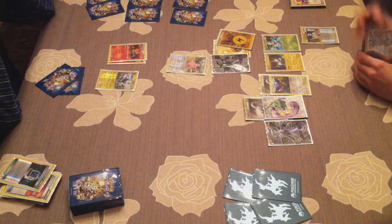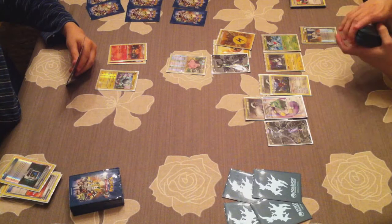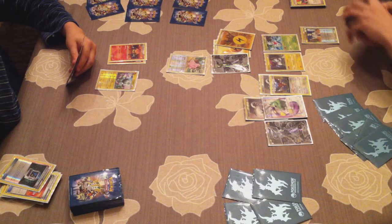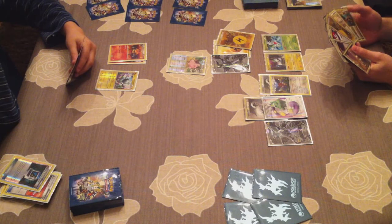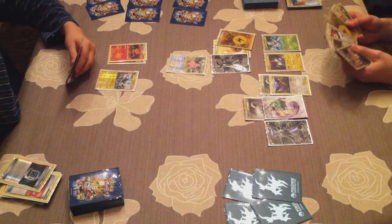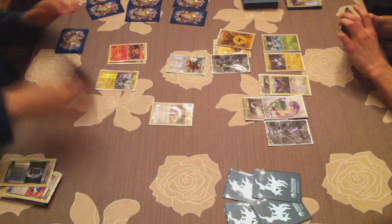I don't have a Plus Power yet, so I use Professor Oak's New Theory to get a fresh new hand. I'm shuffling like crazy here — I want to have a Plus Power. When we do the matches we also talk, so we mute the video clip and just add some music with commentary. Fresh new hand, unfortunately no Plus Power — not a single one. And I already used my supporter, so I can't use another one. I deal 20 damage on Klefki — that's all I can do.